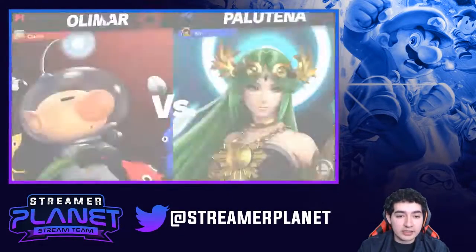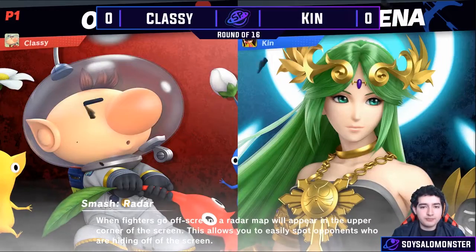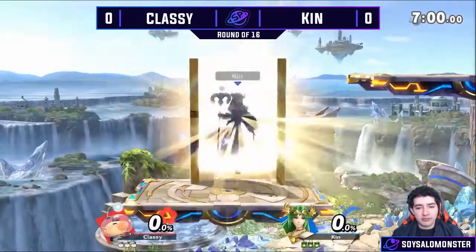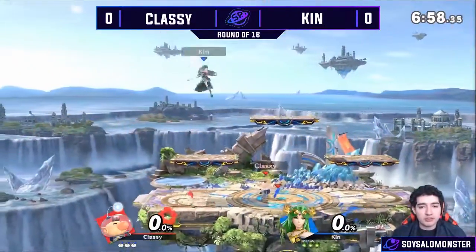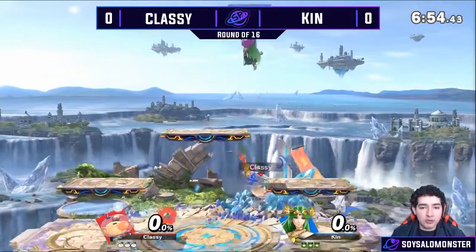Olimar versus Palutena — both of these are really solid characters. I actually use Palutena sometimes, not really one of my mains. This is Kin versus Classy. Palutena versus Olimar.